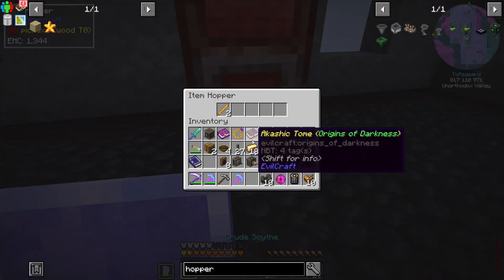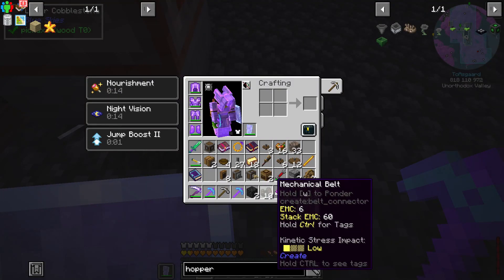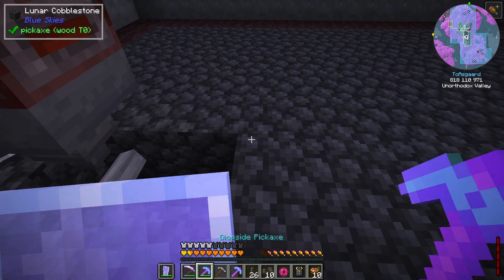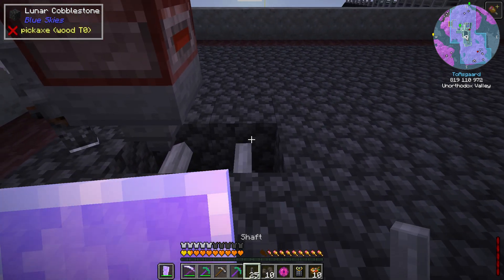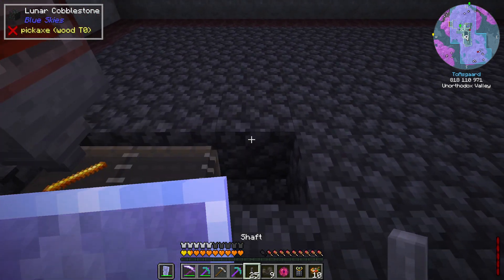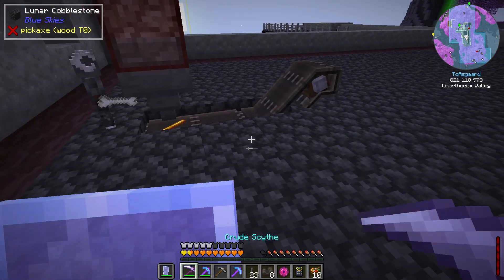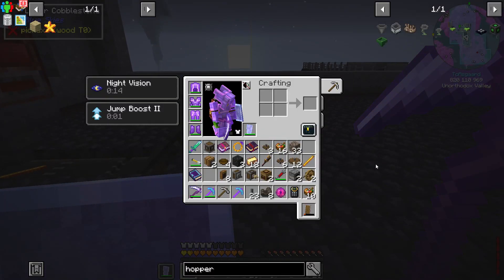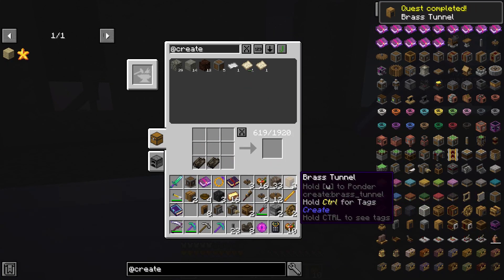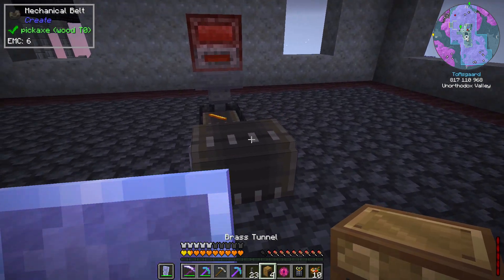We'll put a hopper going down to start pulling blaze rods out, then put in our mechanical belt line using shafts - going from here out to here. We'll put in another shaft line that brings it up and then add a brass tunnel. The brass tunnel is going to split those blaze rods between two different outputs.